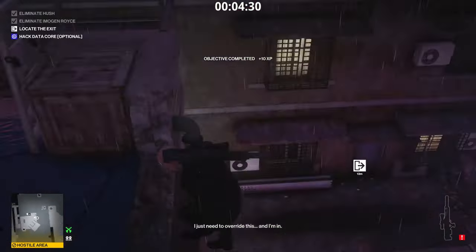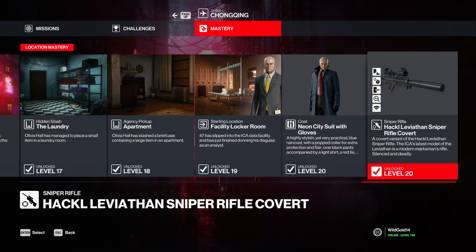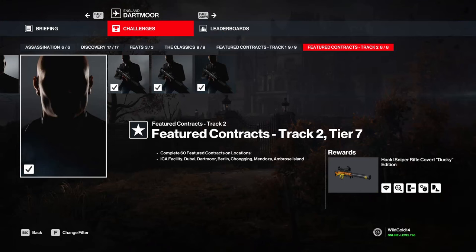That being said, if you want the absolute best sniper rifle in the game, head to Marrakesh and complete the Chevalier Calibration Escalation to unlock the Jaeger 300 Ghost. If you don't have access to Hitman 1 maps, complete Chongqing mastery level 20 to unlock the Hackl Leviathan sniper rifle covert, or complete 60 featured contracts on the ICA facility and every Hitman 3 map to unlock the same rifle with a ducky version.